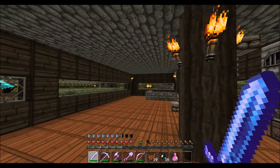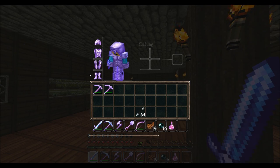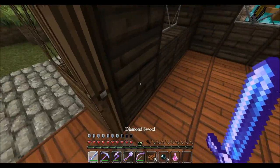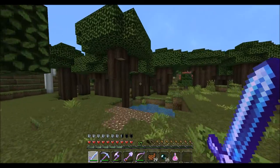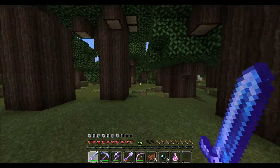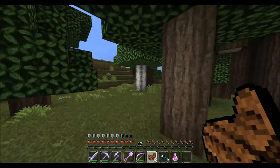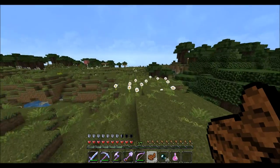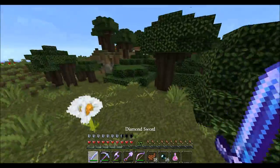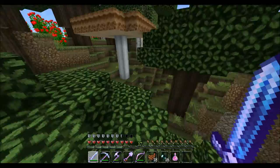This is projectile protection — same thing, same thing. This is basically all skeleton-proof armor. Let's actually go find a skeleton and give him a hug and see how we fare against him. He doesn't seem to be here. But anyway, basically this is great against skeletons, but that's not really what I'm going for here.